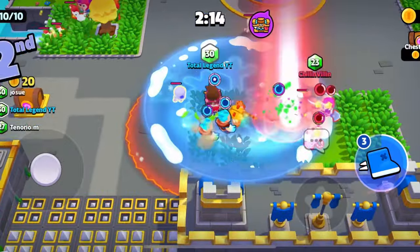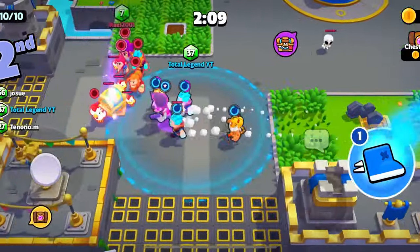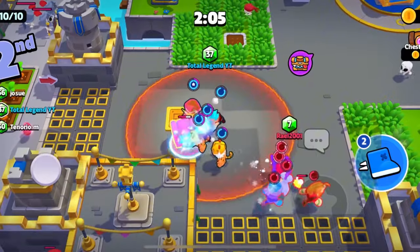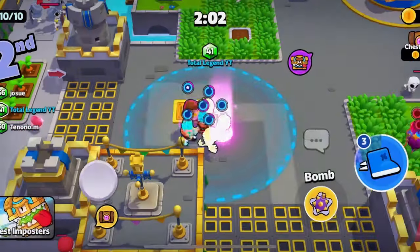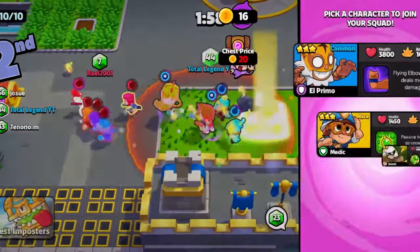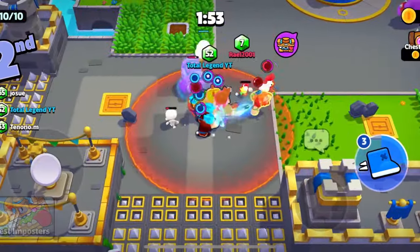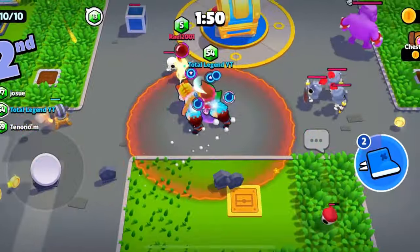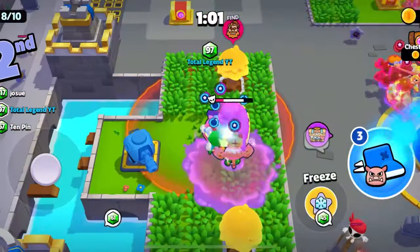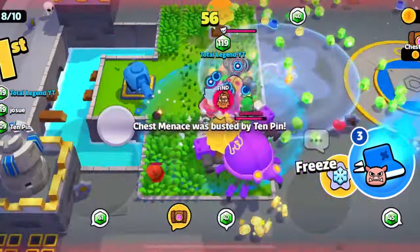I'm gonna completely demolish that squad — I can't catch up anyway. I don't know if this really counts because Ice Wizard is carrying. All I have is two El Primos. Okay, now I have a fusion Primo. Ice Wizards, Bandit — oh yeah, I'm gonna bust you! There you go. Give me that loot, Elixir Golem!